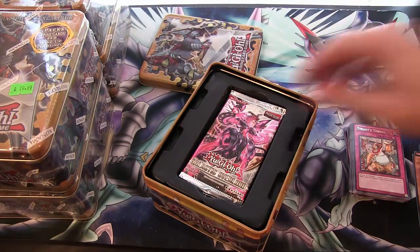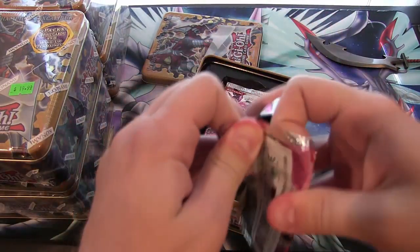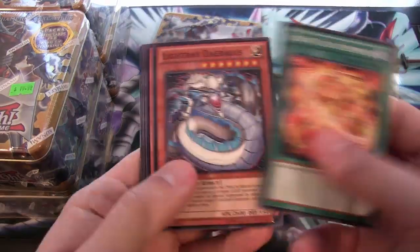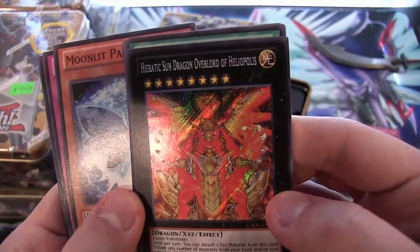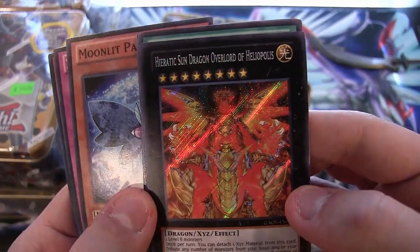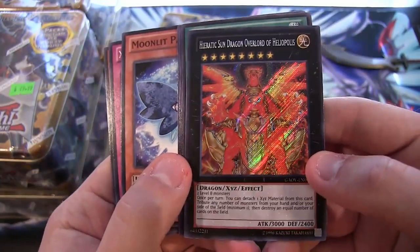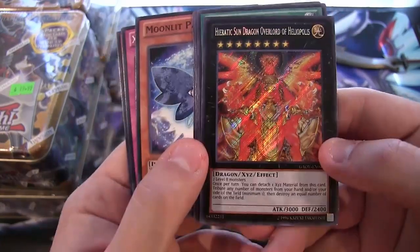Rat Promo Pack — you guys already know what's in that, so we're just going to set it to the side and get to the packs. This almost feels like a 100-pack opening like we've done before. We have an Evo Diversity and Heretic Sun Dragon Overlord of Helopolis — Secret Rare! I kind of laugh because it is a tin, it has its own tin there too, so you can get a secret from the tin.